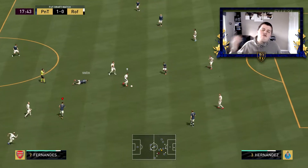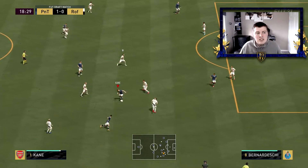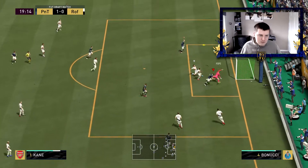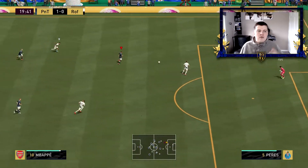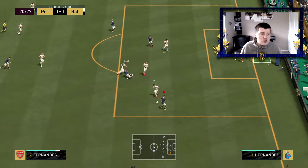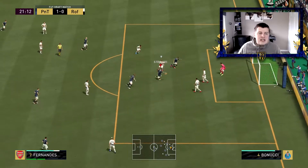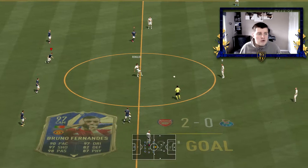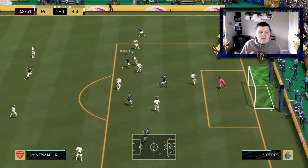I played him in the right CAM position in the 4-2-2-2 formation. Personally, I'd like to play him behind the strikers in a different formation. In a draft you can't choose, but I like two strikers with Bruno Fernandes right behind them. He could also be a box-to-box midfielder — he's good at interceptions, has high attacking work rates, physical of 87, and defending of 82. He can play anywhere.